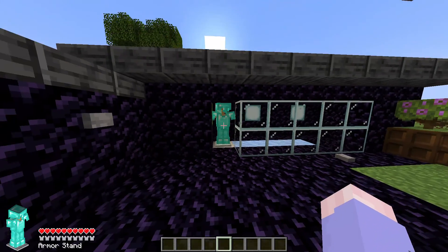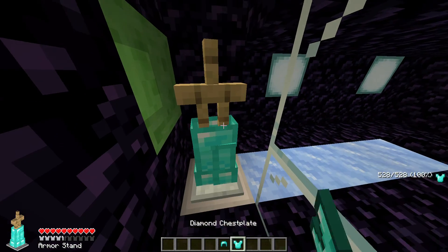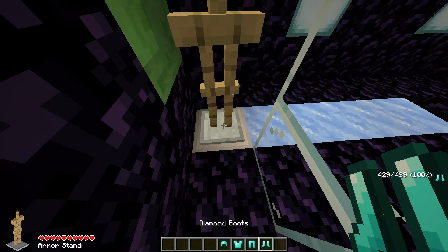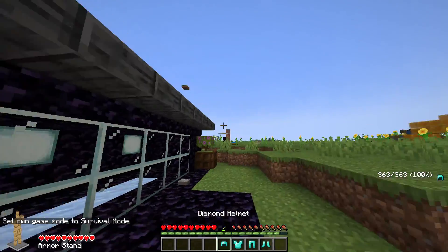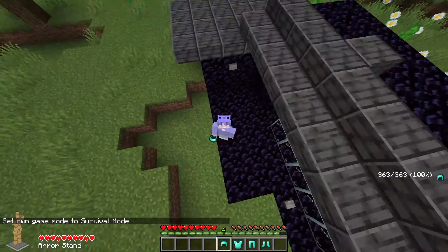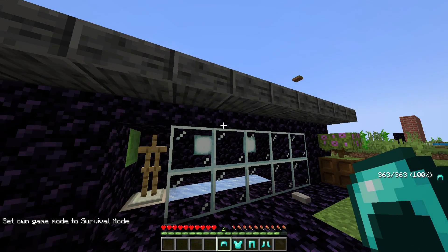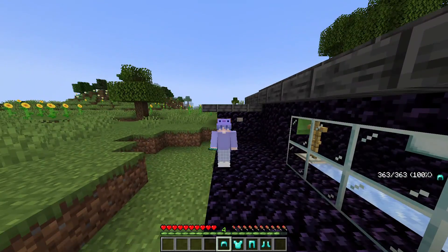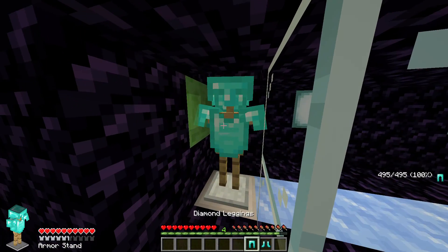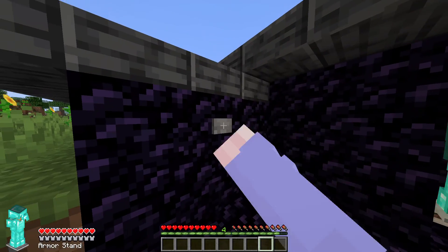Let's say you like your diamond armor — it's pretty cool, it's shiny, it's blue, it's nice. But then you realize it's not shiny enough, so you put it back on and press this button.